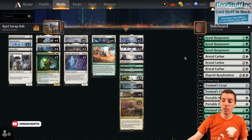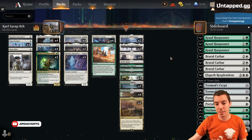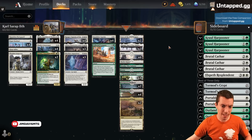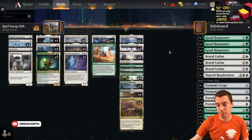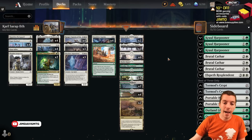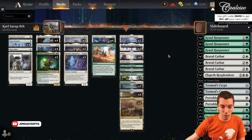All right, so my friends, welcome. We're playing some Historic, and we were playing what was actually the breakout deck of the last Pro Tour. This deck did very, very well, and we're playing the list that Carl Sarp took to 8th place. This was the new Component Championship in Historic. Green White Humans, and this deck was actually just a really sneaky choice.